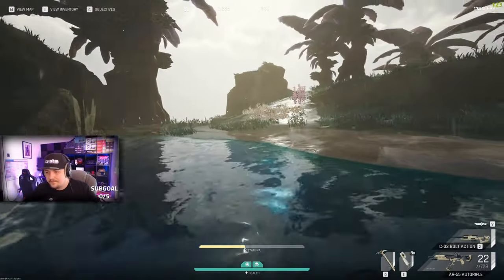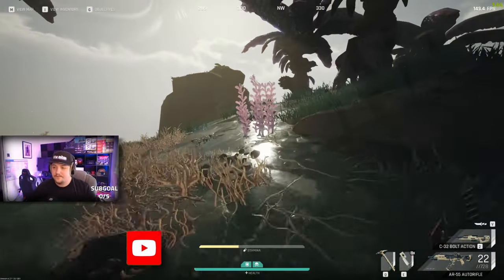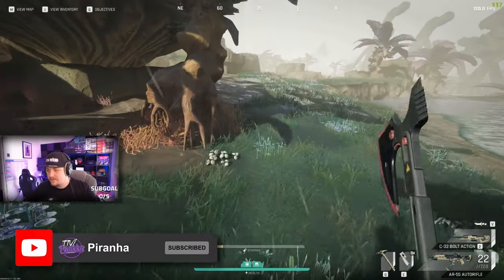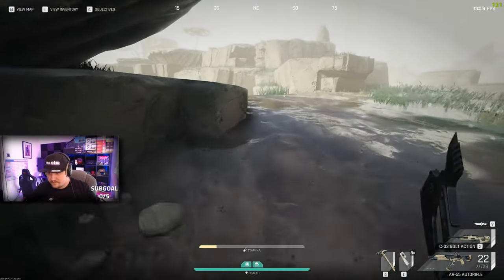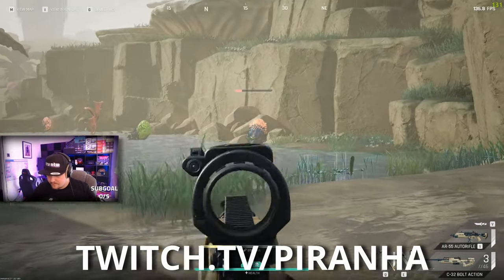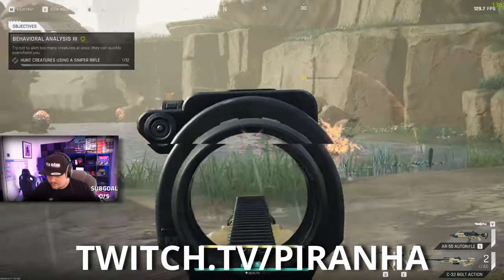Blast ticks have a few spawning locations on Bright Sands, but the best location in my opinion to get them consistently is actually at the rock falls. They do spawn in squads of four up in each of the rock falls. If someone's been through already there isn't much you can do.